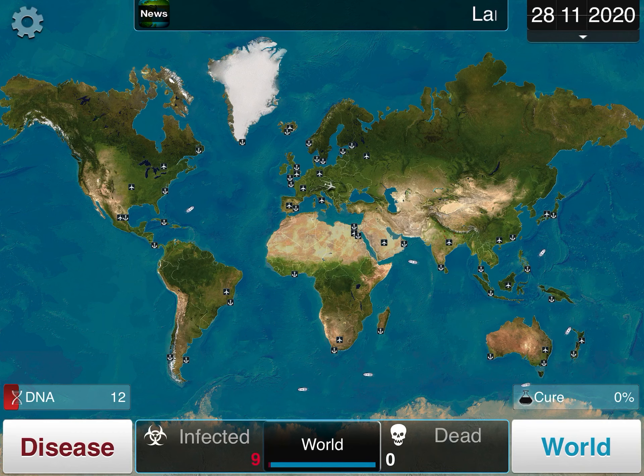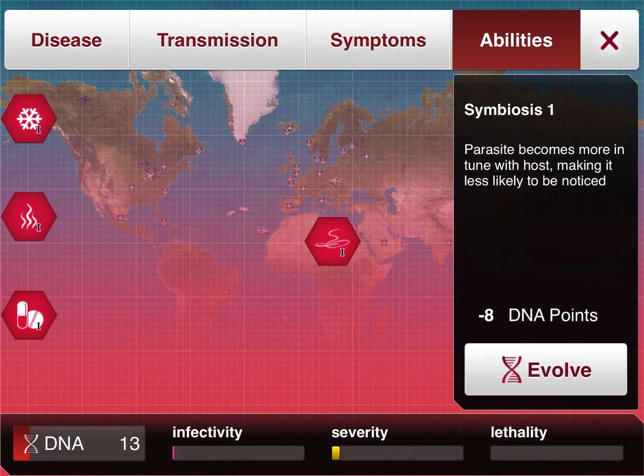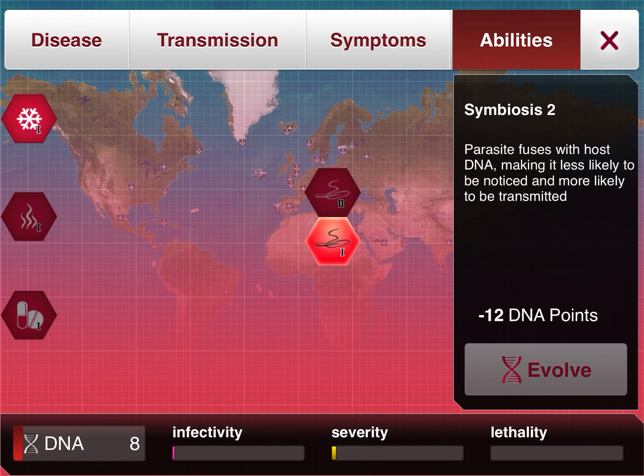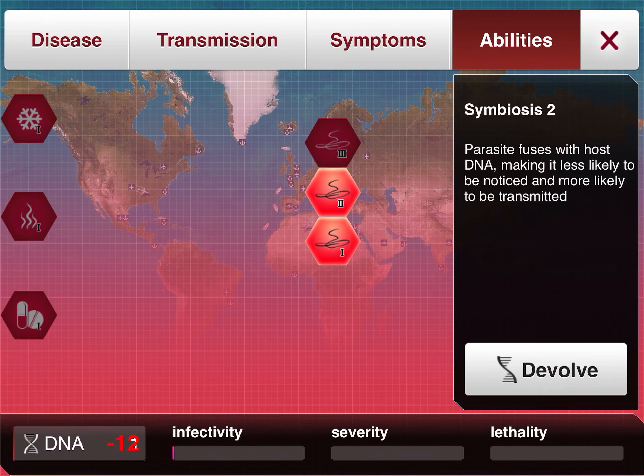No genes are needed for this video, and you also want to devolve every single symptom. But the first thing you want to do is get Symbiosis 1. You might be thinking you always want to get it transmitted faster — no. It doesn't matter how long it takes you; you do not have a time limit. You always want to get the Symbiosis first. Keep saving until you can get Symbiosis 2 and then 3. You always want to get Symbiosis first — that is your number one priority.